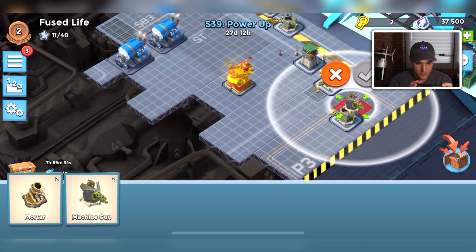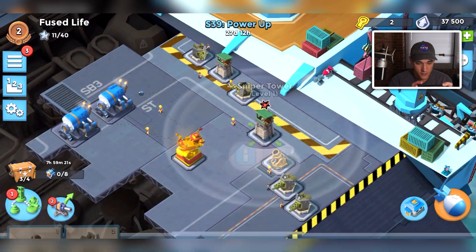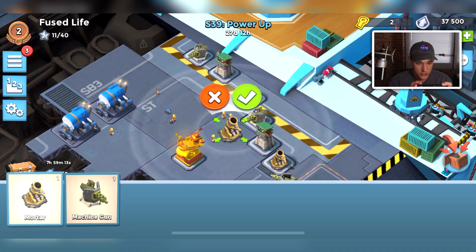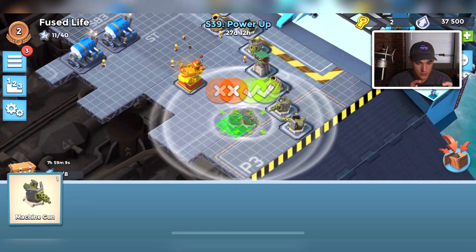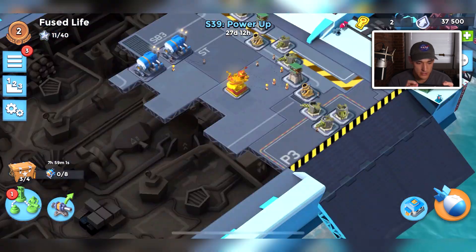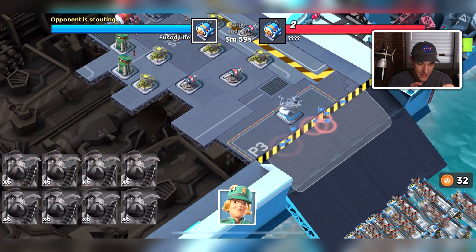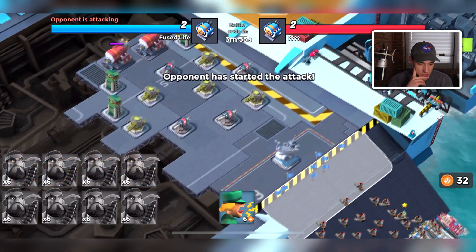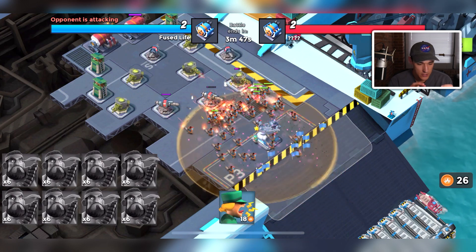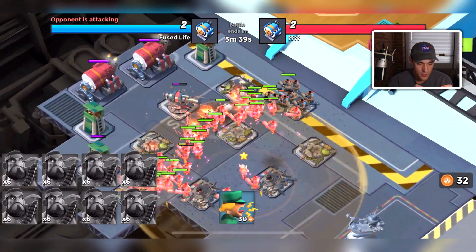I spent unlock tokens to grab two extra machine gun defenses. Since we don't have flares, I want a layout that distracts the army rather than trying to kill it. I'm mainly trying to keep opponents from targeting each building directly and instead make them walk up in an arc. My maxed heavies and base design should do well - this opponent has better defenses than me but we'll see who wins.